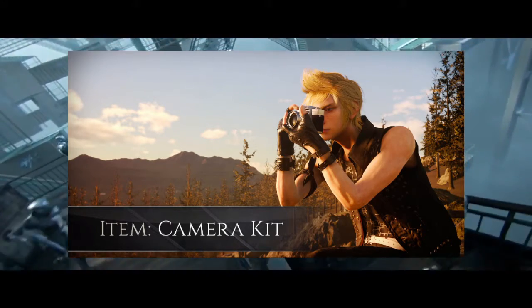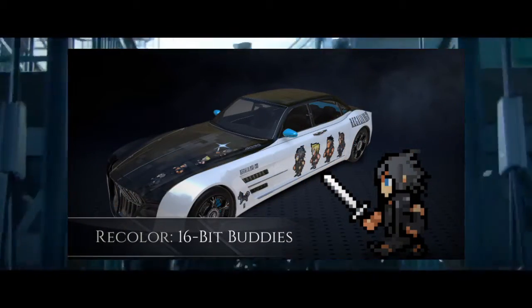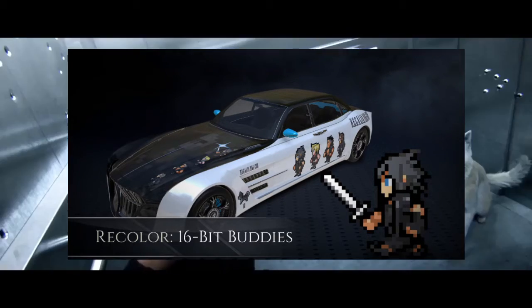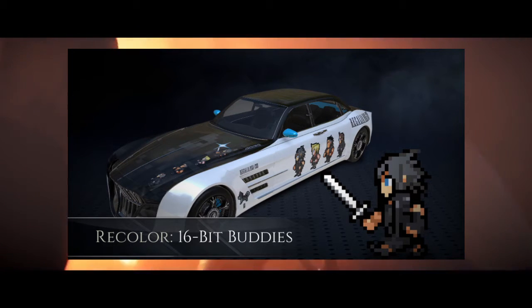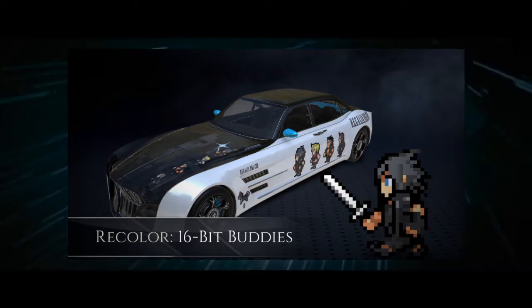The next piece of DLC is for the Regalia. The first is the 16-bit Buddies reskin, which puts the whole crew in a 16-bit style. In order to get this you just have to pre-order the game for PS4 and Xbox One anywhere — it's not specific to any version. Just pre-order the game and you should be able to get that, which I think we already knew.